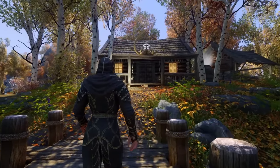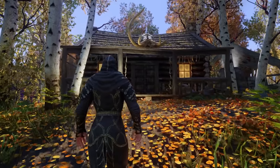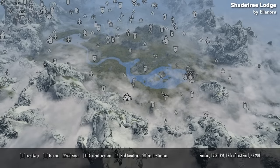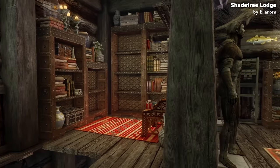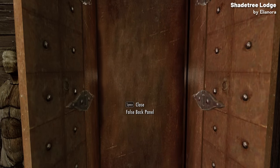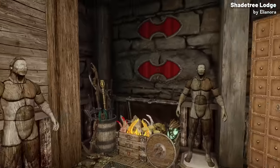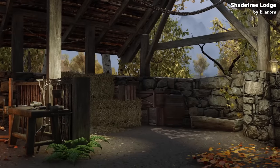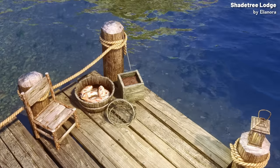Moving up in price to 500 credits, we have the Shade Tree Lodge by Eleonora, who has many popular player homes including Mirwatch from the Creation Club. Shade Tree is a new player home found in the Rift, just north of Largishbur and west of Riften. The medium sized home comes with named unique storage, tons of weapon and armor displays, a secret hidden storage area in the basement, every crafting station you'd ever need including a custom enchanting table and staff enchanter, a stable for your horse, all the blacksmithing equipment, and a private fishing spot.